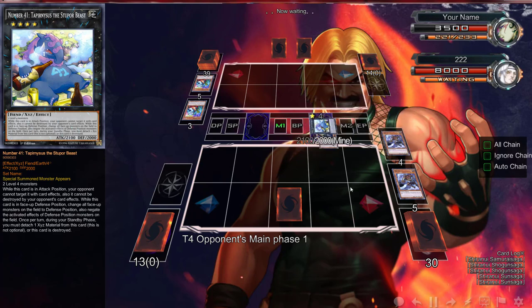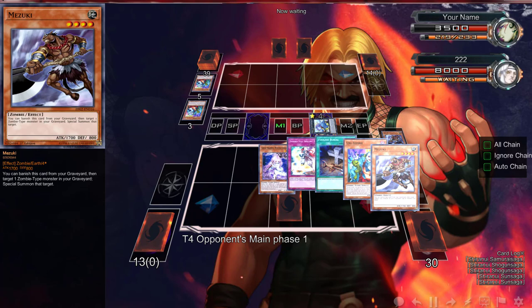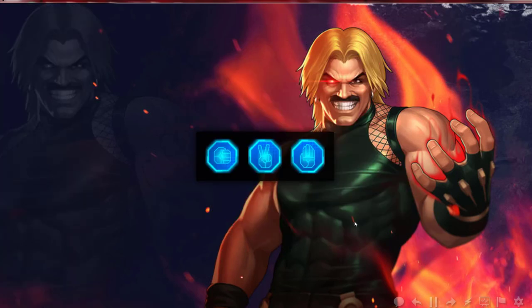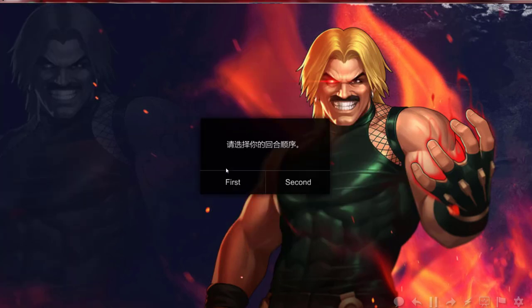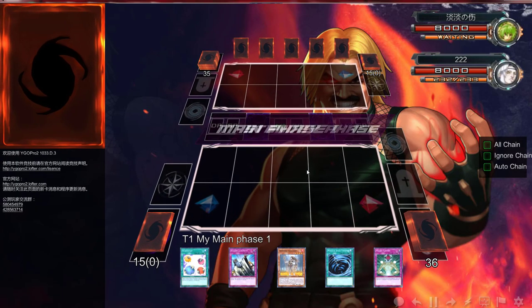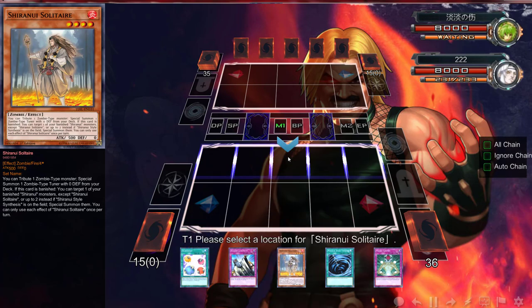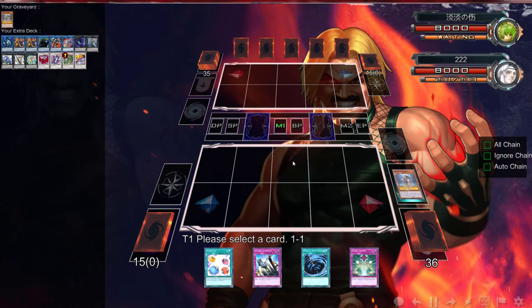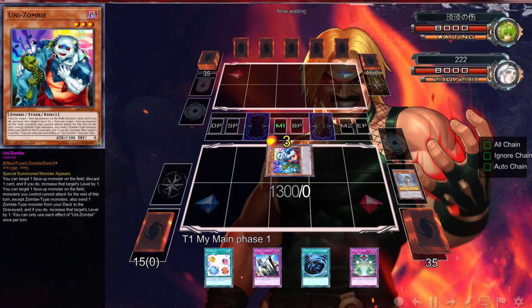We haven't played Spirals yet but Ghost Reaper's Winter Cherries did work because we played a mirror match and Ghost Reaper in the mirror is very very good. We'll probably get one more duel. This hand is ridiculously good — the Solemn Judgment is what really makes this whole hand. This Macro Cosmos can stop him from doing absolutely anything.